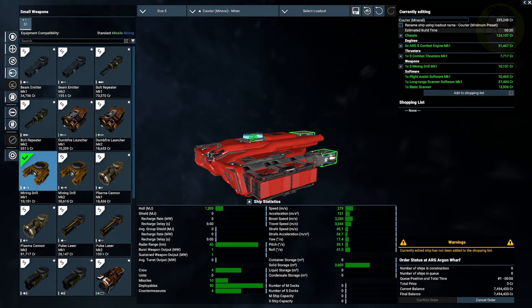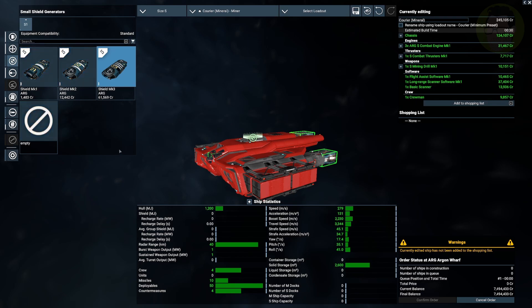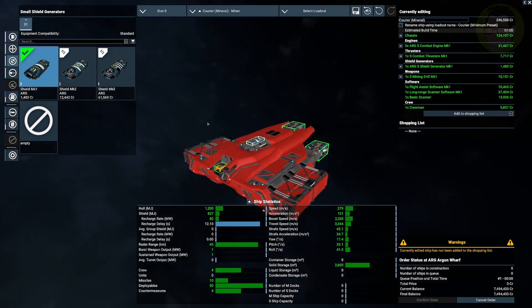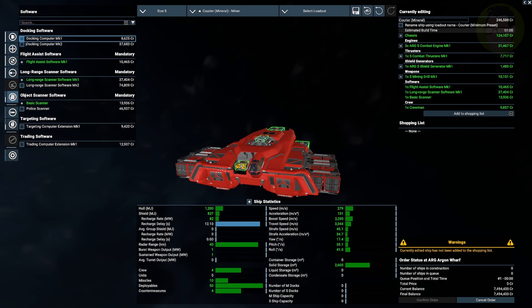Add that to the shopping list. You also need a pilot — it's mandatory when you buy a ship to have a pilot. You don't really need any service crew, but you can add maybe one service crew, which will keep the ship maintained and repaired as you go. You don't necessarily need shield generators on the ship if you don't want them, though you do sometimes come across stray Xenons, so if you feel like adding a small shield it's only around 246,000. Software-wise, you don't need a docking computer since it's going to be AI controlled. You don't need a trading computer extension either, but you do need the flight assist software, the long range scanner, and a basic scanner.